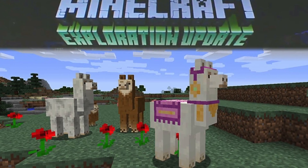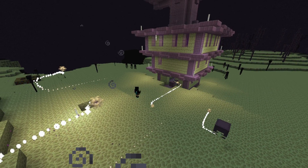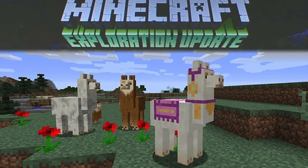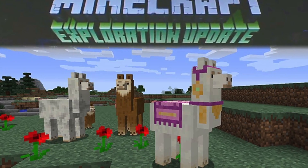There are new spawn eggs for the new mobs as well. Two of the big new items are the Exploration Map and the Totem of Undying. According to the Minecraft Wiki, the Totem of Undying resurrects you upon taking lethal damage.